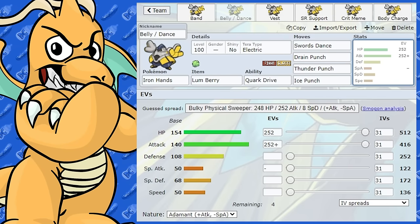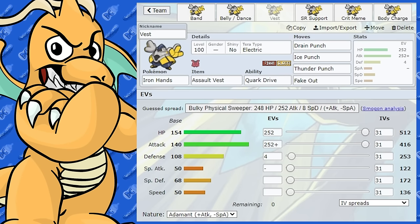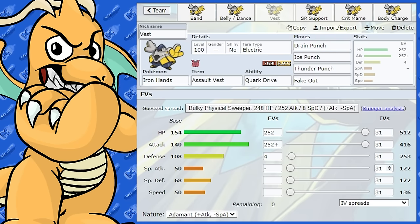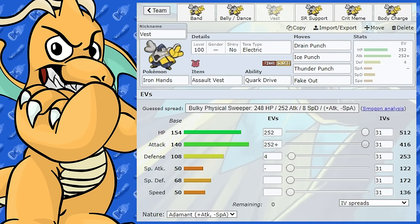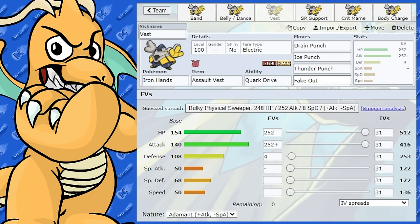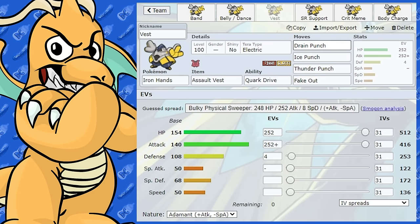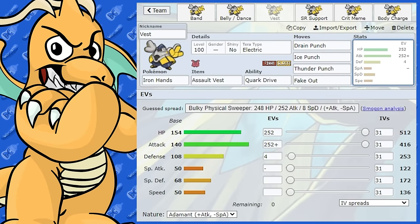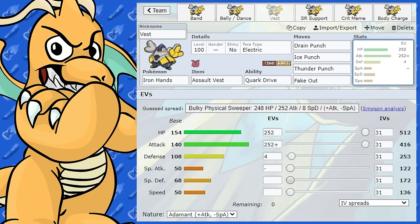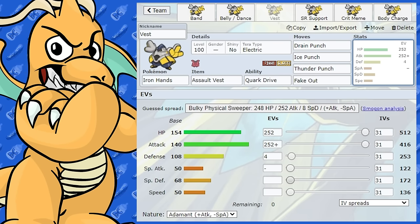Another set that could be quite common is the Assault Vest set. Iron Hands' Special Defense is a little lacking, but once you give it an Assault Vest it is very bulky all round. We're going with max health and max attack again. We've got Fake Out — a priority move it gets — to bring in and finish off Pokemon on low health. Similar to the Swords Dance/Belly Drum set, we've got Drain Punch, Ice Punch, and Thunder Punch. With the Assault Vest, someone can't just come in with a Moonblast and one-shot you.